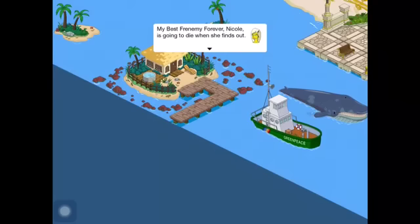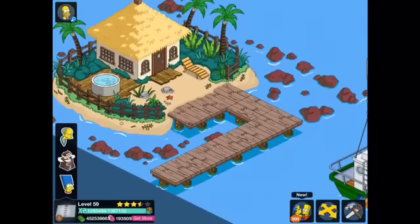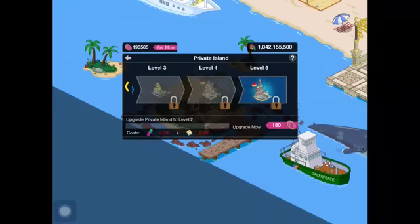I just found a receipt for a private island in my pocket. Call Dr. Hibbert — I think I'm sleep-buying again. Oh, can we keep it, Daddy? My best frenemy forever, Nicole, is going to die when she finds out. She thinks she's so much better than everyone because of her private isthmus.